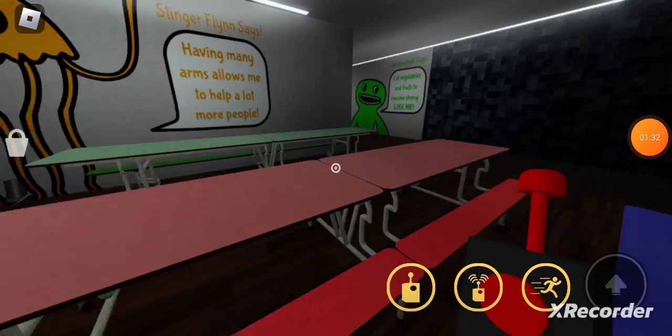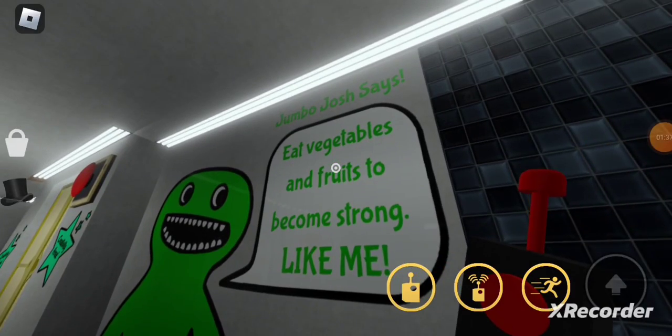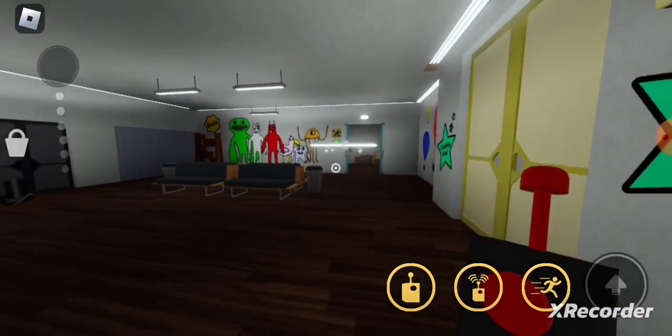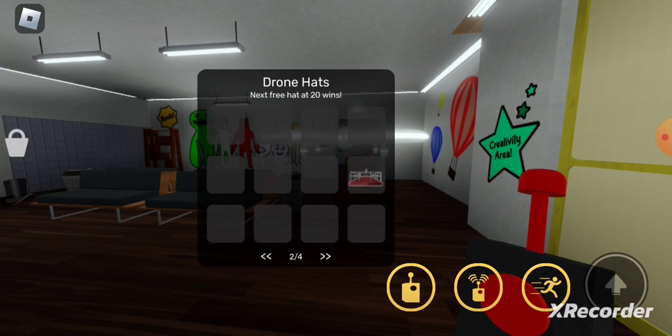Boom, okay, let's go in here. John — Josh says eat vegetables and fruits to become strong like me. There's a drone — what's this?